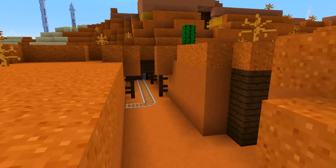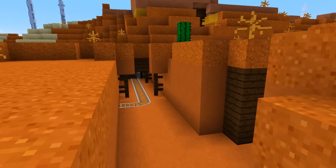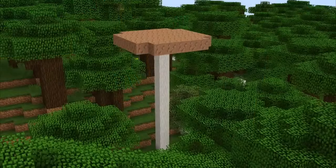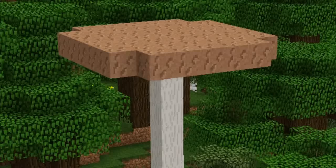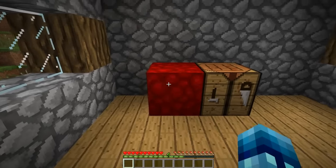New gold mineshafts now generate in mesa biomes. There's a one-in-twelve chance that a mushroom can spawn extra huge. There is also a nether wart block now, crafted in a three-by-three square with nether warts.